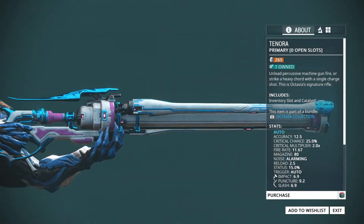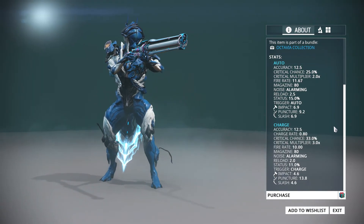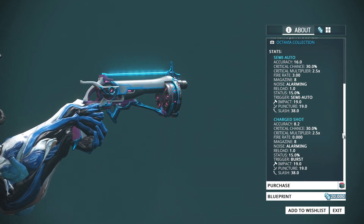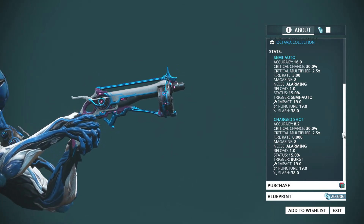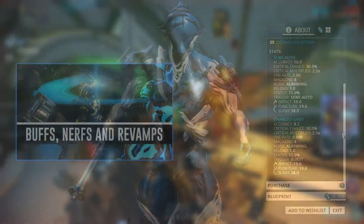Two new weapons were also added: the Tenora, a rifle that has the ability to switch from semi-automatic to automatic within seconds, and the Pandero, a hard-hitting pistol that features two modes — a semi-automatic mode and a fan hammer mode that releases whatever ammo is left in the clip in an instant.